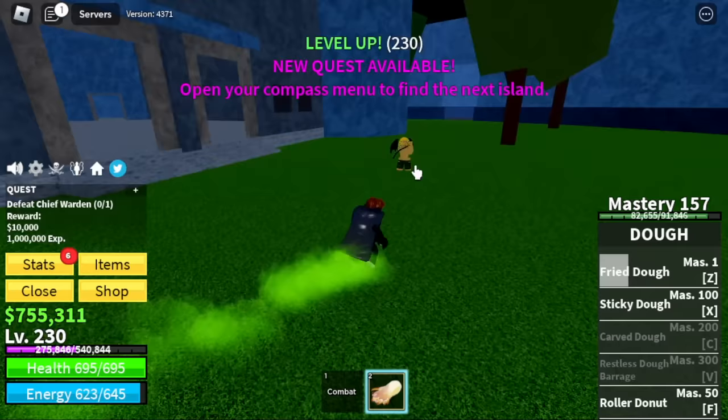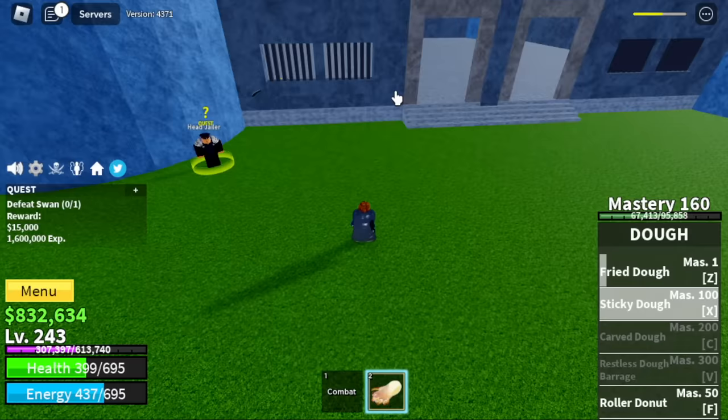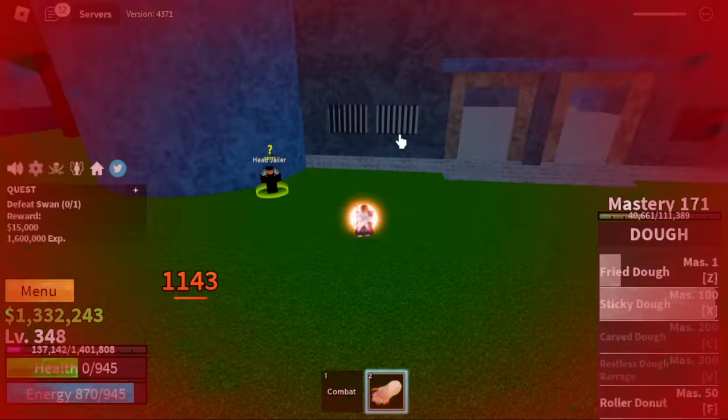Same strategy with the Chief Warden — easy kill. For Swan, just a reminder: you might get damaged. But you can tank the damage. We're going to grind here until level 350. Also, please report this cheater — I died because of them.